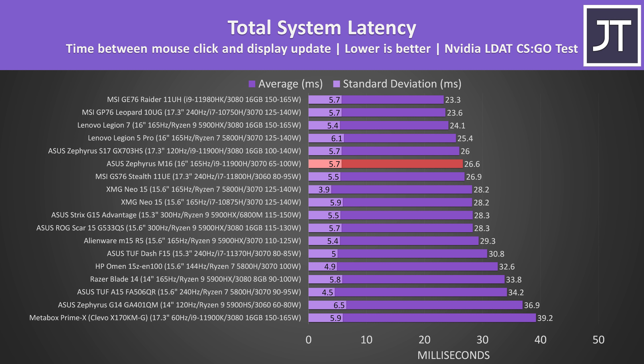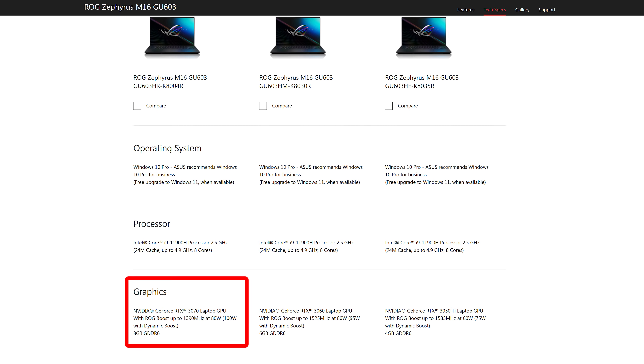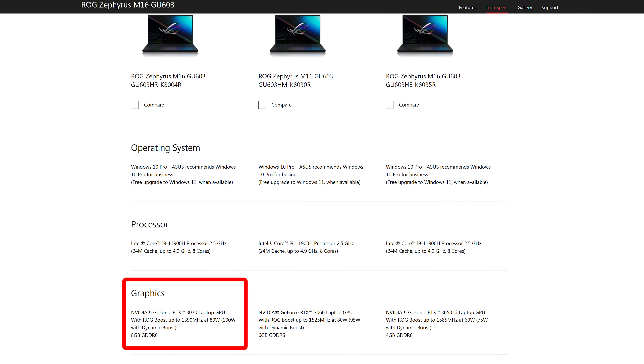This is the total time between a mouse button press and when a gunshot fires in CSGO. Asus advertises the RTX 3070 model with an 80-watt power limit, with up to 100 watts with dynamic boost. My M16 ran its 3070 up to 100 watts in a GPU-only stress test, but with the CPU also under heavy stress the GPU would drop to 65 watts — though 80 was more common. Lower power limits are a trade-off with the Zephyrus series to achieve that thinner design.